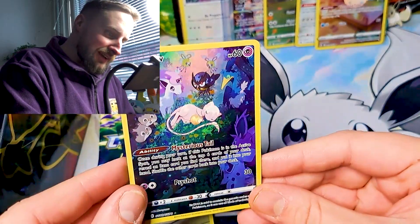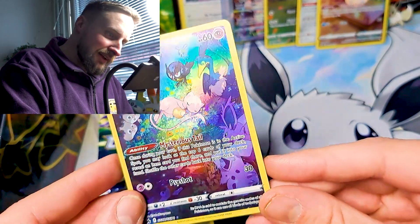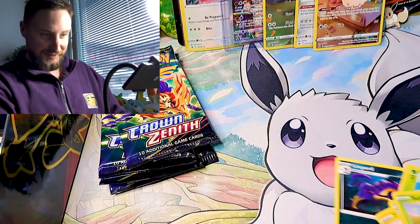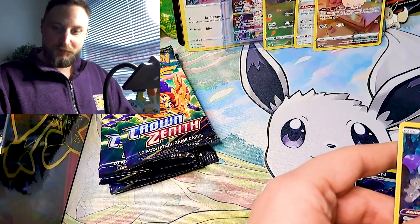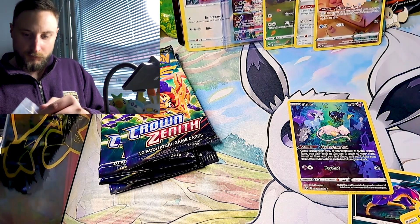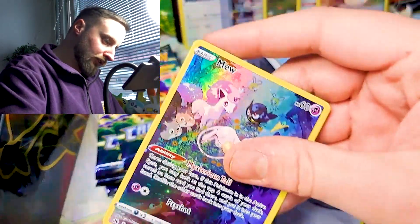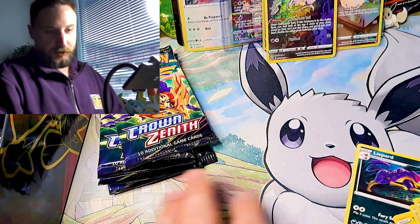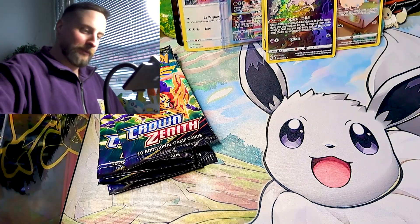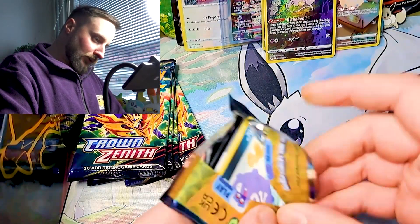You have Mew, Galarian Ponyta, Squawkabilly, Rookidee, Cramorant, Nidoran, Nidoran... and this is a Barracuda — Barracuda is a song! So we have been really lucky with the Galarian Gallery, but not with the rare slots. In the reverse slot we have been lucky. But there are still some great cards so far, and super nice that we haven't gotten any duplicates. The Mew one is one of the cards I really wanted.